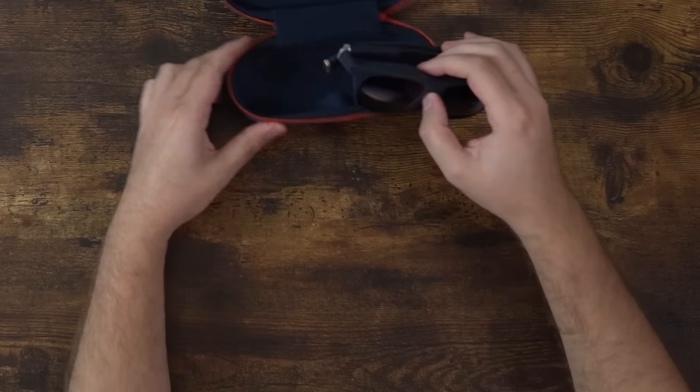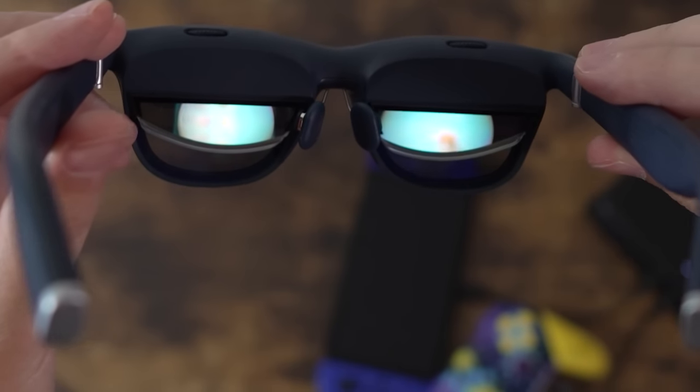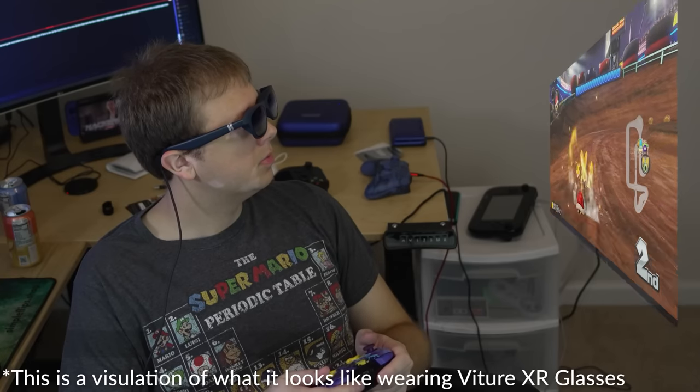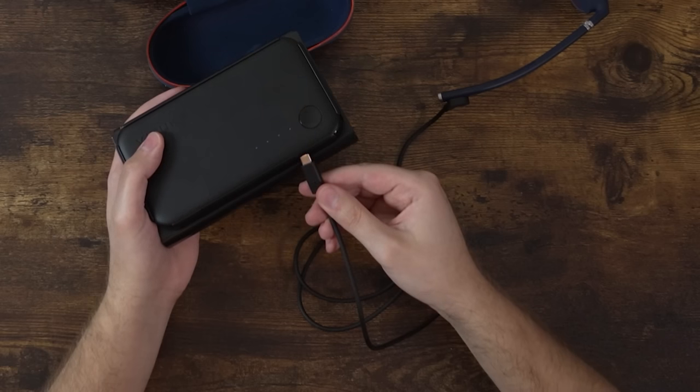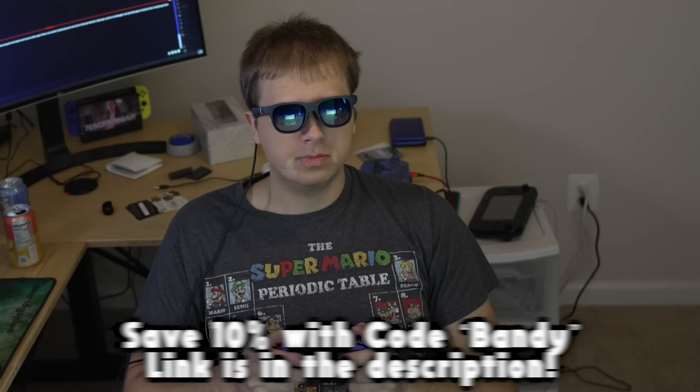This video is sponsored by Vitcher. These aren't just some ordinary glasses — these are the world's first XR glasses designed for gaming consoles, including the Nintendo Switch. They display a pixel-free, 1080p, 60fps screen right in front of you with high color fidelity. You can adjust the background darkness, there's a 3DOF feature that lets the screen float in the air as you turn your head, and you can adjust the myopia diopter so you can see perfectly without wearing glasses. The audio comes right from the glasses, partnered with Harman. You can play co-op on the go with an extra pair, it has a built-in 3D mode, and a mobile dock for extra battery life. Grab your dock pack today and get 10% off with code BANDY — link in the description.